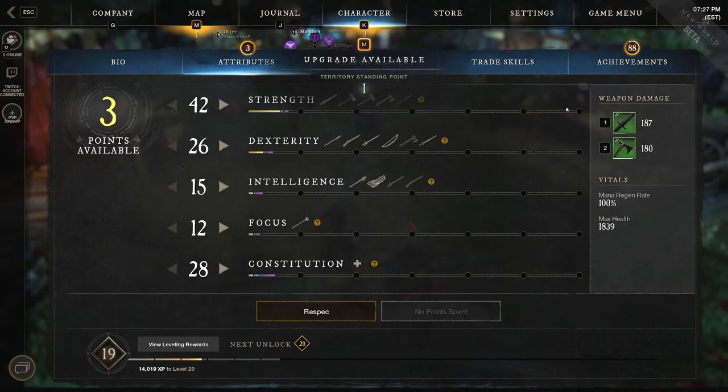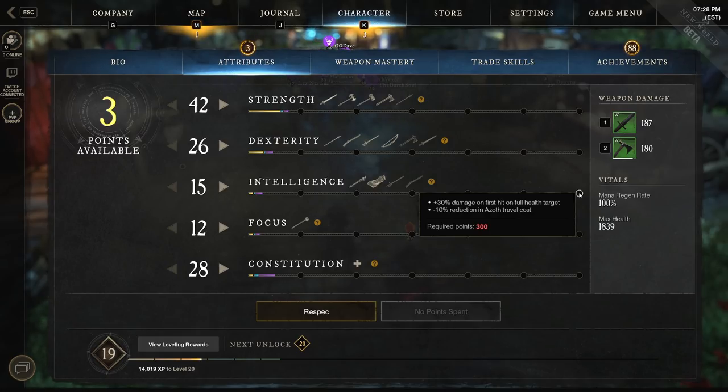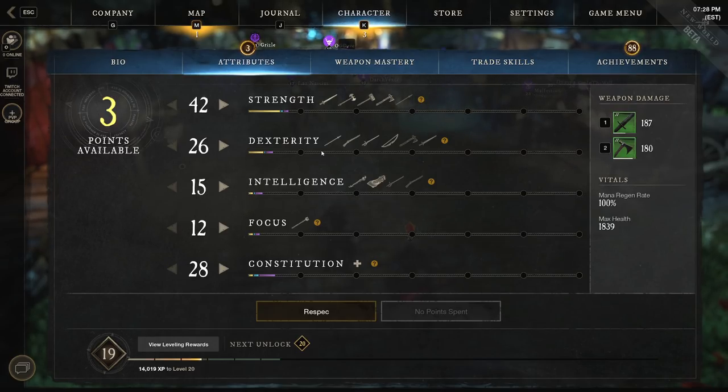You're going to have these stat breakpoints for the stats you have. You'll get about 190 points to distribute on your own by leveling, and you can get more stats from gear. It's probably safe to say you'll get about 500 points to distribute across these five categories on your own. The fully capped amount is 300 per stat, so obviously if you only get 500 total, you can only cap out one stat all the way. It's important to know what your main stat is going to be — is it intelligence, dexterity, or if you're running a life staff, maybe focus because you want to be a healer.